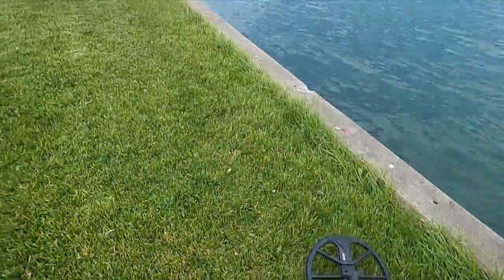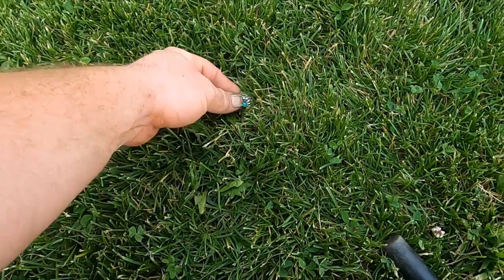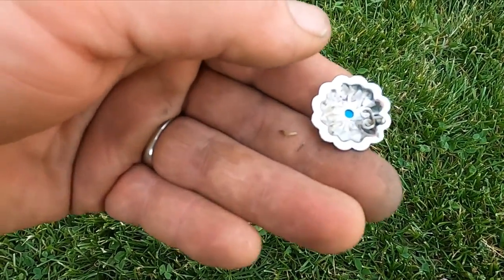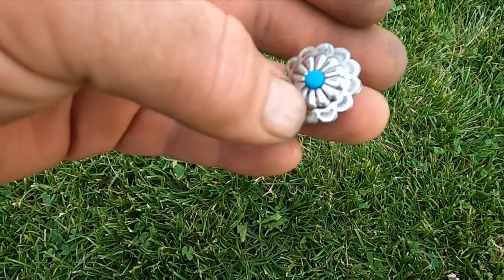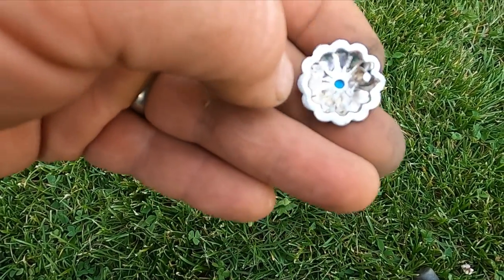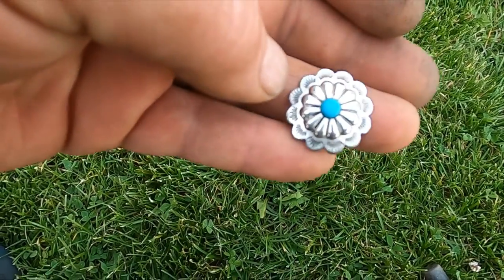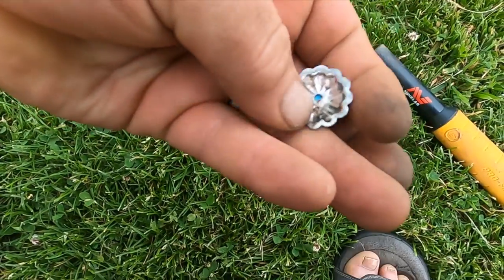What I'm doing is looking at the swimmer area, just looking for surface swans — that's my first target. There's a bunch of change I didn't show you. Look at that — I don't see a mark, it's probably gonna be bling, but it's a nice piece of bling though. Let's see what else we can get.